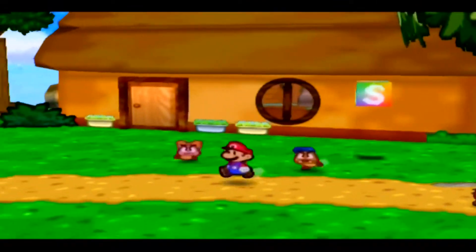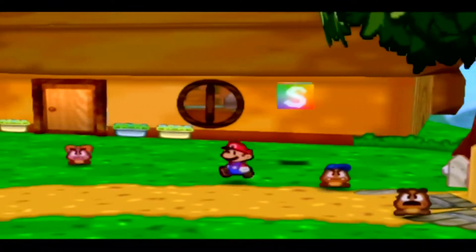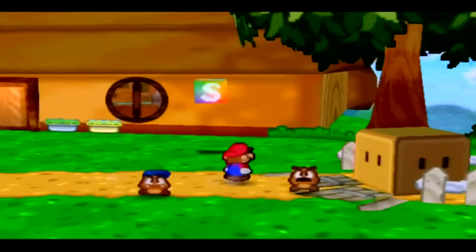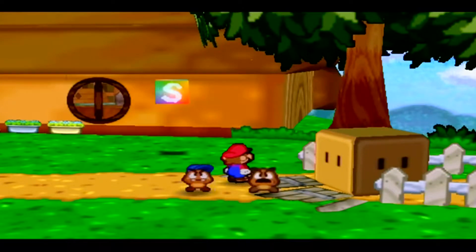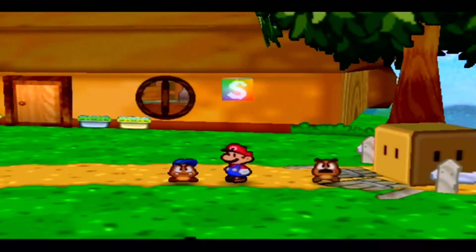Hey there guys, welcome back to Let's Play Paper Mario 64. In the last episode we really started the game — it was a 30-minute episode; don't know if I'll keep this up or not. I'm just gonna be burning through this game as fast as I can. We got a partner, Goombario, and we got our hammer.